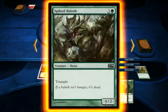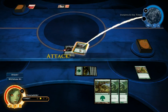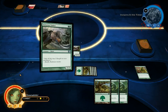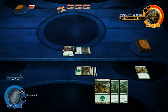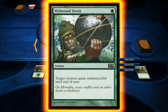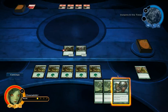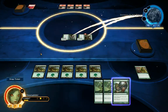So I have another creature, 4/2 with trample, and I bring that out and attack with my existing creature. I've drawn another instant card. It costs 1 mana — target creature gains indestructible until end of turn. So that's actually a very powerful card. If one of my creatures is about to die, I'll be able to suddenly put this on it and make it indestructible, just for one turn.